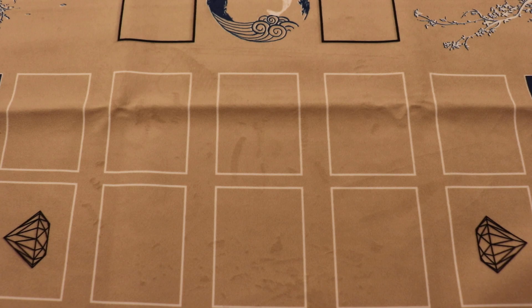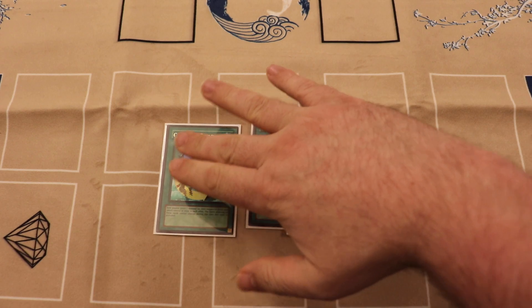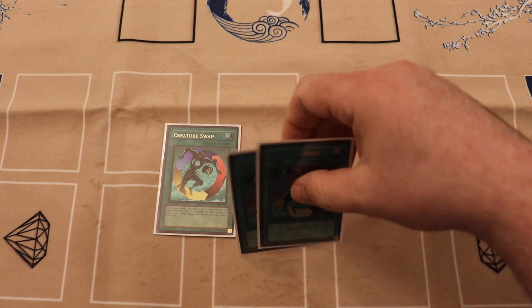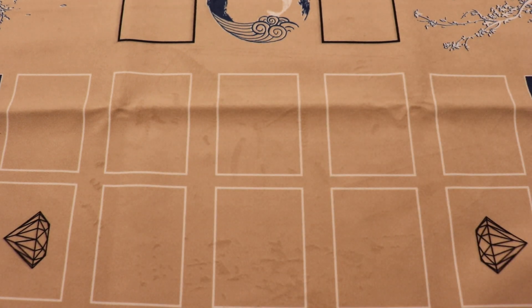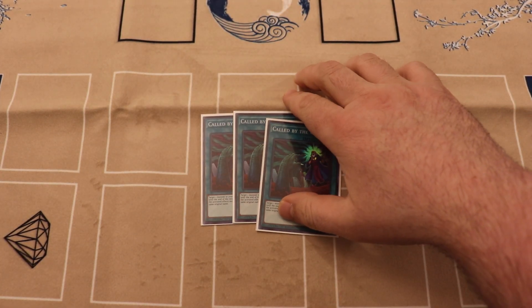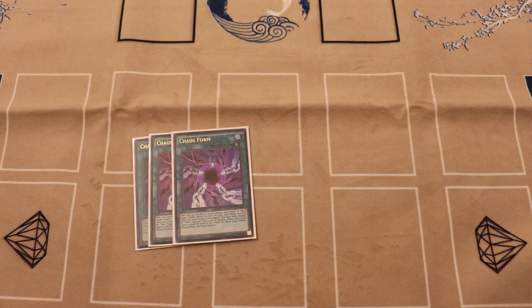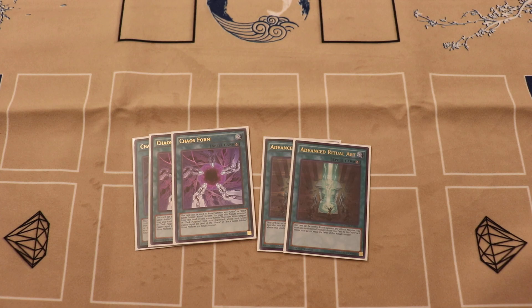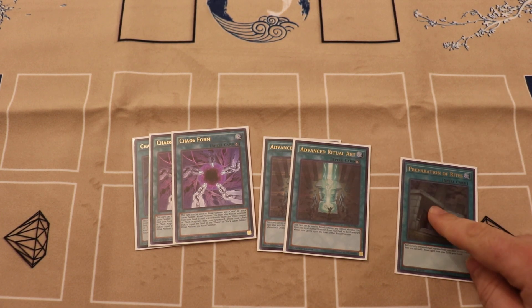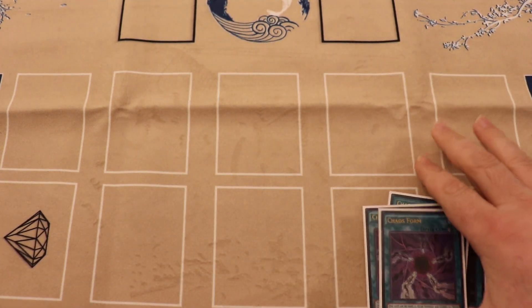Three of the cutest cards in the deck: Creature Swap. What that allows us to do is swap one of our Incantations with zero defense, give it to them, and run it over with Chaos Max for the OTK. Three Call by the Grave — we want to get our stuff off even though we're going second. Three Chaos Max ritual spell, two Advanced Ritual Art, and one Preparation of Rites — just to get Chalice Lime to our hand, and this is how we get out our big Daddy Blue Dragons.